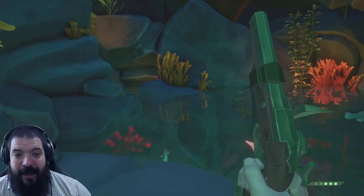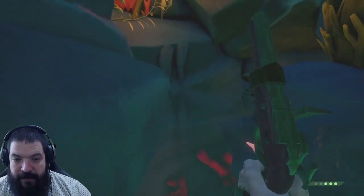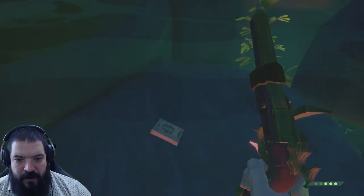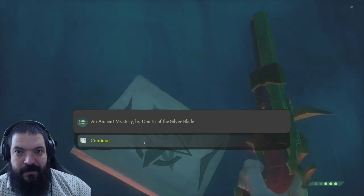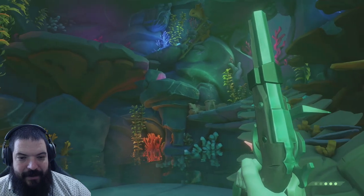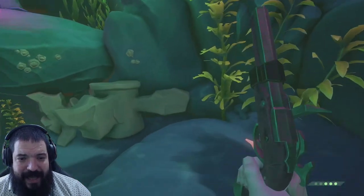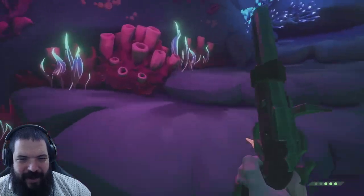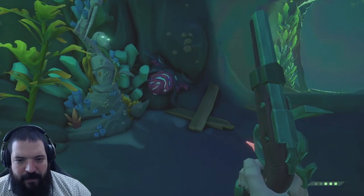Before leaving this area, pick up the next journal. Once you've got up here and solved the three different puzzles, swim around and find the red rocks — your journal is right next to them. It's called 'An Ancient Mystery' by Dimitri Silverblade. From there, we're going to progress back and head up the spiral as much as we can — running, jumping all the way up to the top.